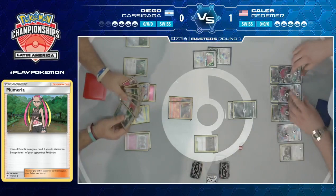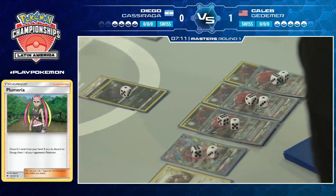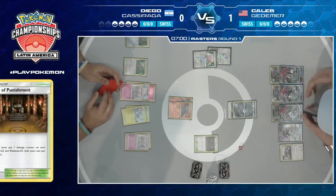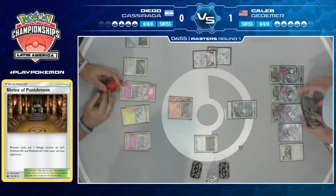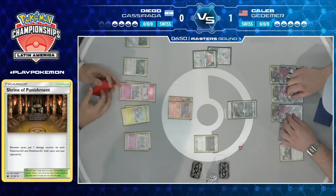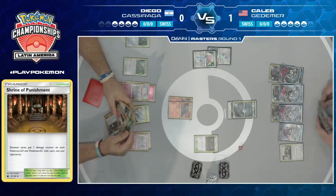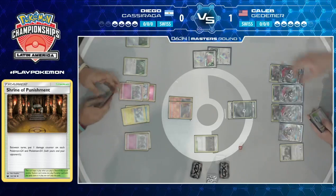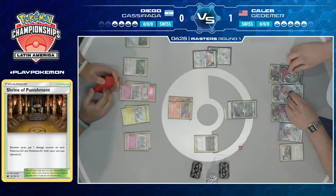One thing Caleb does have to watch out for is all this damage from Shrine of Punishment — putting in a lot of work here. 80 damage now on all his GXs. But I'm wondering if there are enough cards in Diego's deck to enable those Shrine of Punishment damage counters to add up to the point where they actually take knockouts. We do see Acerola and Max Potion in Caleb's hand — two cards that just utterly shut down that game plan from Diego. There's another Smooth Over. Interesting — another pass. The Shrine of Punishment damage does keep adding up, up to 100 now.